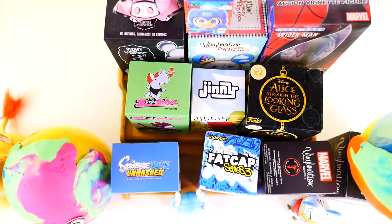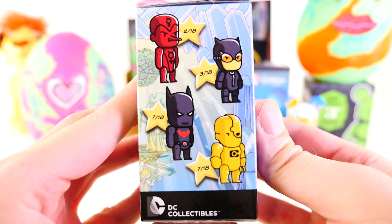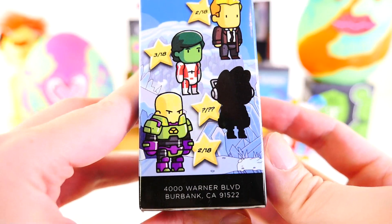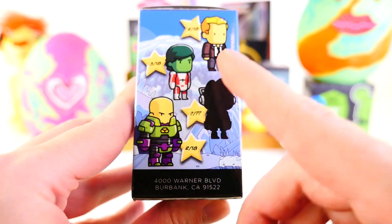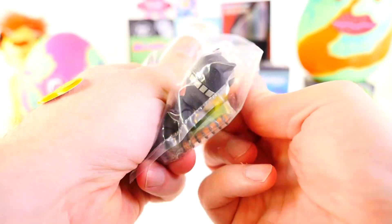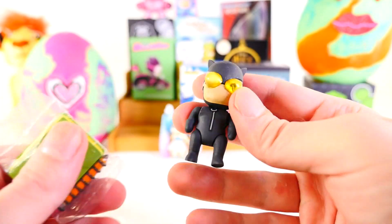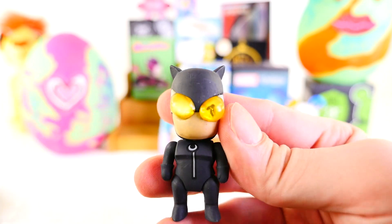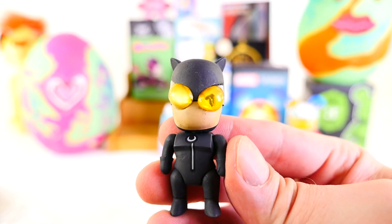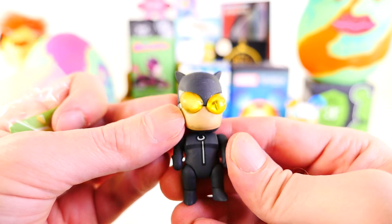We're going to start the video off by opening up the Scribblenauts Unmasked first. Here's a look at some of the different figures that you can collect — we're still missing a couple from this series. Now the last video I asked you guys what this character was, and it ended up being Beast Boy. So thank you guys for leaving those comments to help figure that out. And from before I even turn this around, I can already tell this is going to be Catwoman. Here's a look at Catwoman who seems to be missing an eyeball almost. You can really see the right eye over here, but you can't see this one — it's kind of like way in the background.